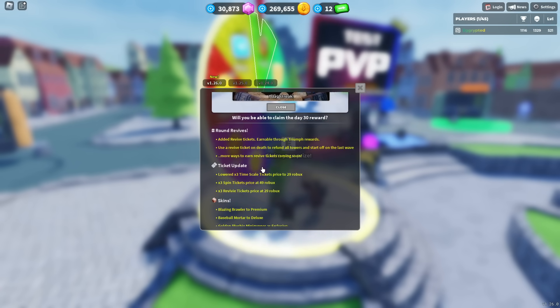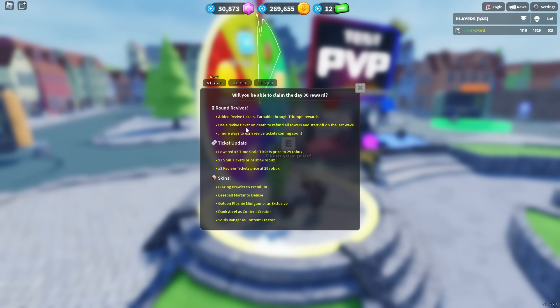More about this update: what was added is round revives. They added revive tickets. You choose a revive ticket on death to refund all towers and start off on the last wave. Four ways to earn revive tickets are coming. So if you die, you can just use a revive ticket to revive yourself. Pretty simple.